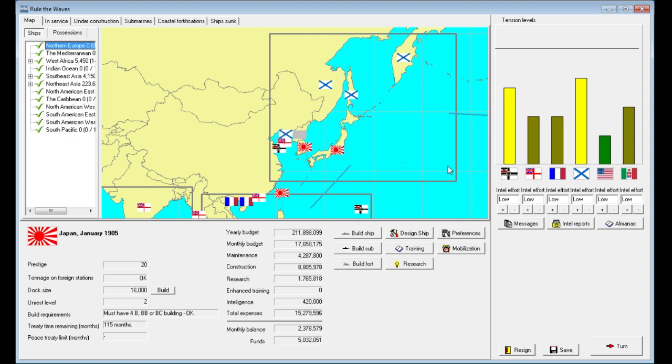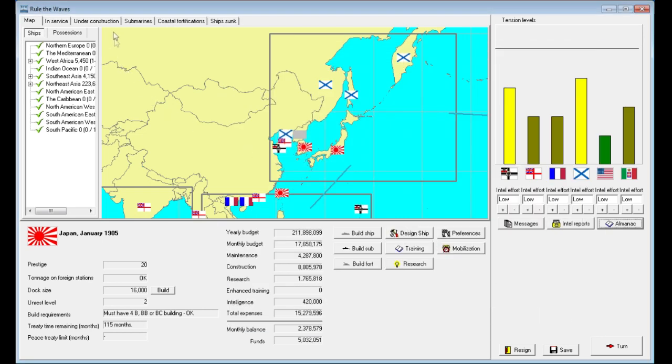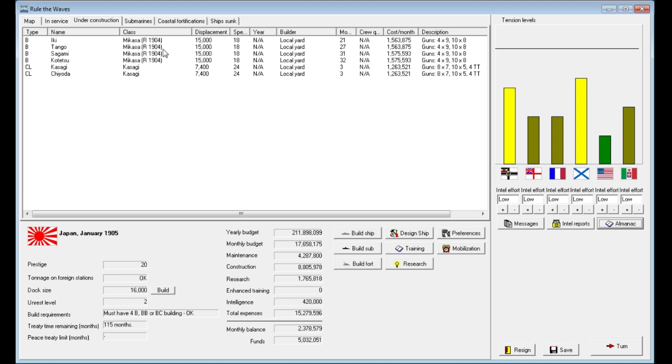If we take a look at the power structure right now, both Germany — who has 14 battleships to our 7 — and Russia — who has 16 to our 7 — heavily outclass us in terms of battleships. Germany is actually building five, so they're going to outstrip us even more. Russia has 16 but is only building one, so we are going to be gaining ground with the four we have under construction. They're all the Mikasa rebuild design of 1904, but they'll be constructed two to three years from now.